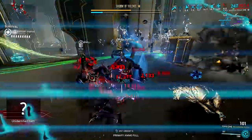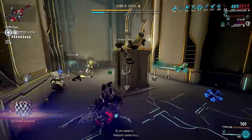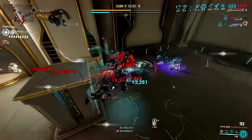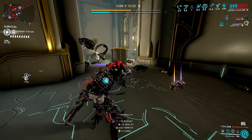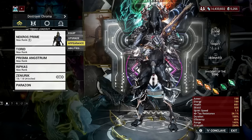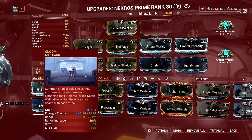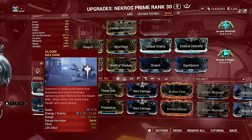However, this doesn't mean Necros has no problems. Aside from the clunky mechanics of the ability, 90% damage reduction is a waste when enemies are hitting you so hard that they can one-shot you with your current Umbral health. The best way for a Shield of Shadows farming Necros to survive is to pair it with Gloom, which grants life steal and slow — making it kind of perfect for a damage reduction setup.